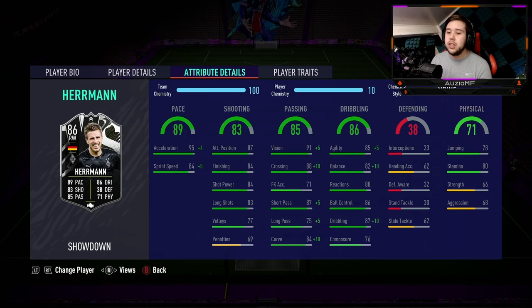He has got 4-star skill moves and a 3-star weak foot. When it comes to the chem style, engine is the way I have gone. You can use a Hawk to boost the pace, shooting, and physicals, or a Hunter if you want to make this guy as fast as possible with a really good shot.